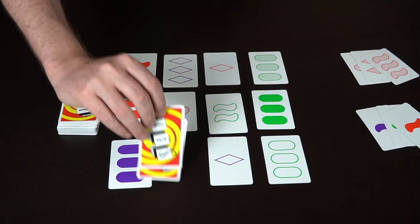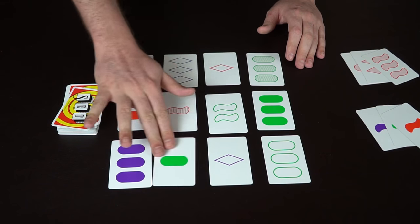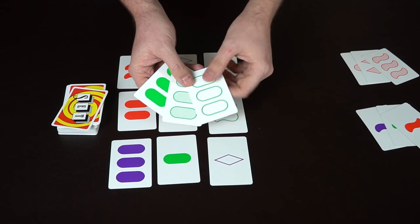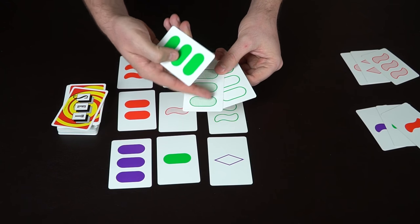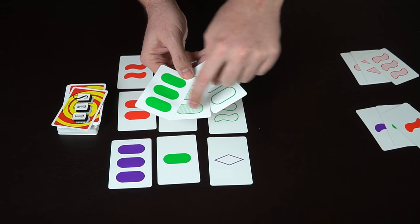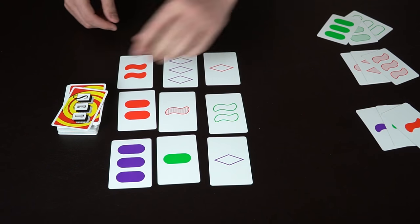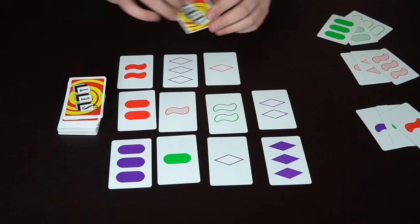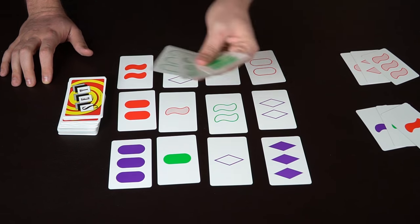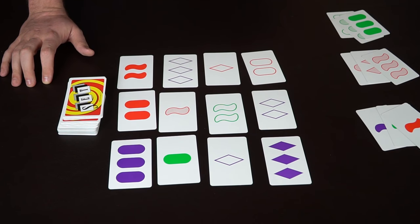The dealer continues playing and can also call sets. Here's another set: one is open, one has lines in a three, and another is closed — same shape, same texture. You keep playing until the entire deck is out. If you call 'set' and there's actually no set, you lose a point. Cards you've acquired are worth one point each, so don't call set unless you know for a fact it is one.